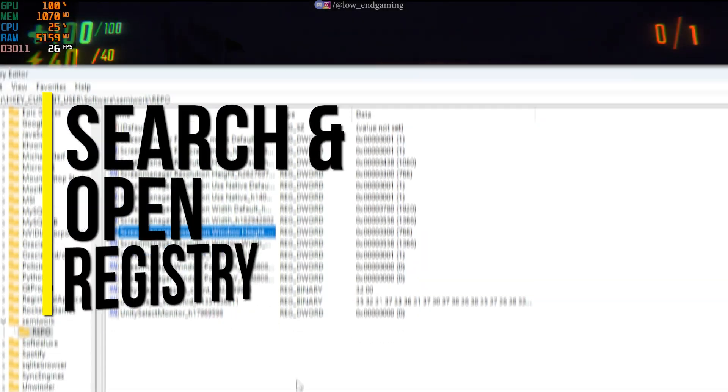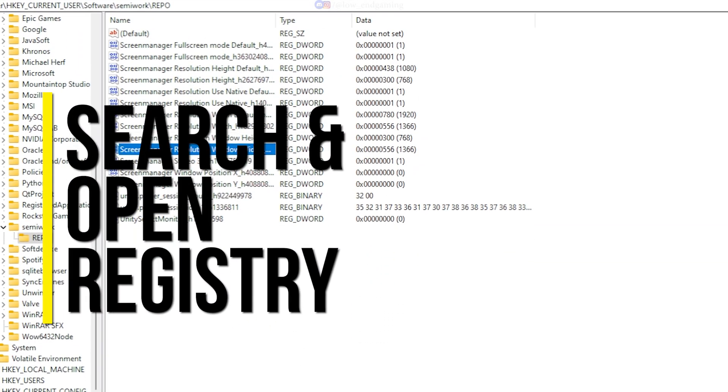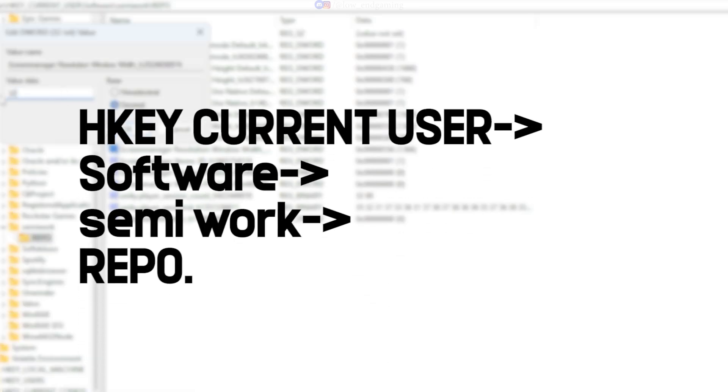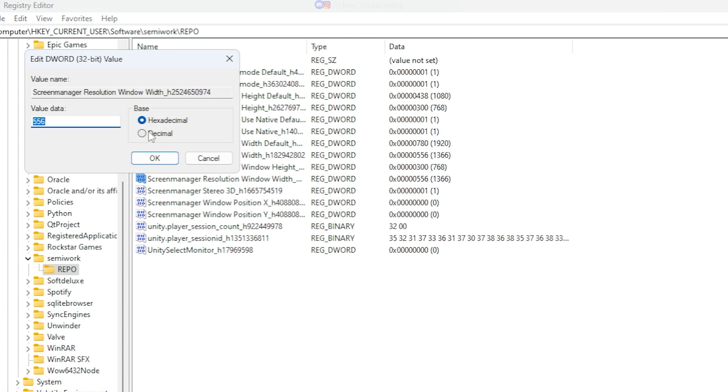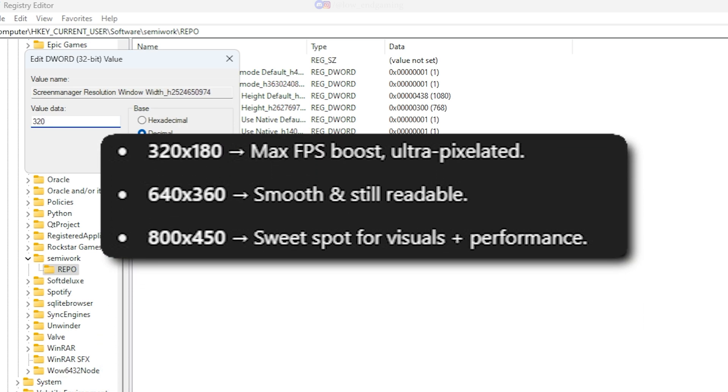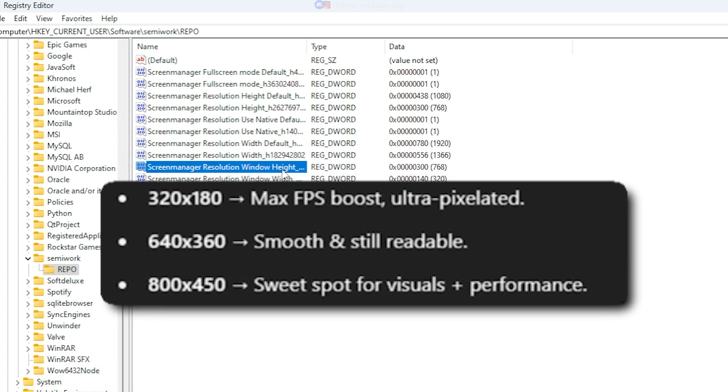To squeeze out even more FPS, go to the Windows search bar and type Registry Editor to open it. Navigate to HKEY_CURRENT_USER > Software > Semi-Work > Repo. Here we'll adjust the game's resolution. You can choose from three resolution options — pick the one that suits you. I'll use 320x180 for this example.